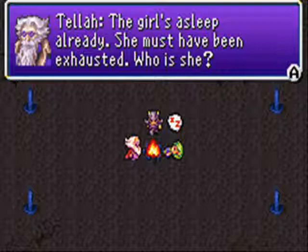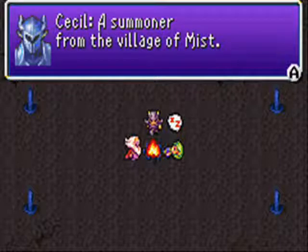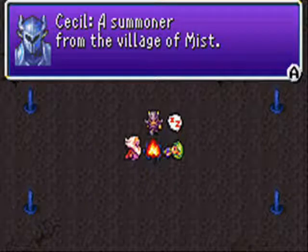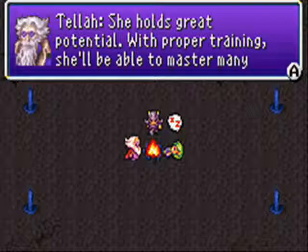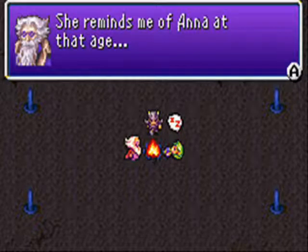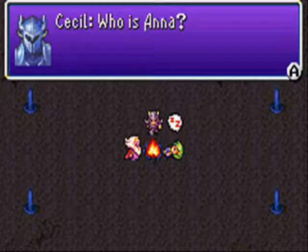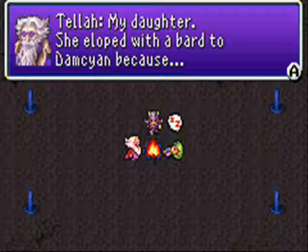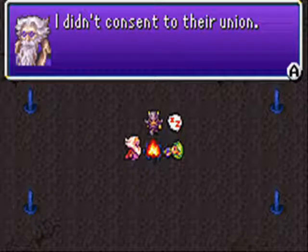Basically, this is a little sanctuary area that treats you as being on the world map, which is relevant because you can use tents and save your game. The girl is asleep already — she must have been exhausted. Who is she? I summoned her from the village of Mist. She holds great potential. With proper training, she'll be able to master many spells. Look at her — what a cute face. Stranger danger! She reminds me of Anna at that age. Who is Anna? She's my daughter.